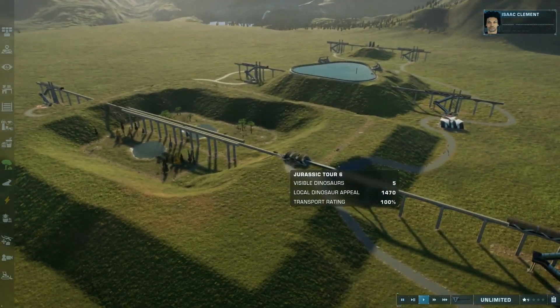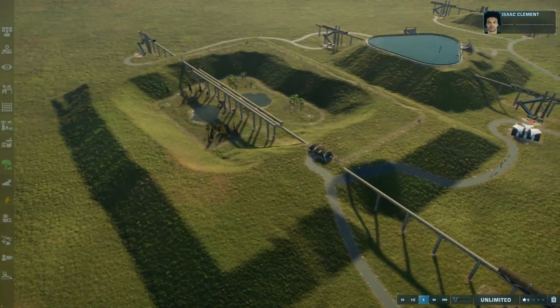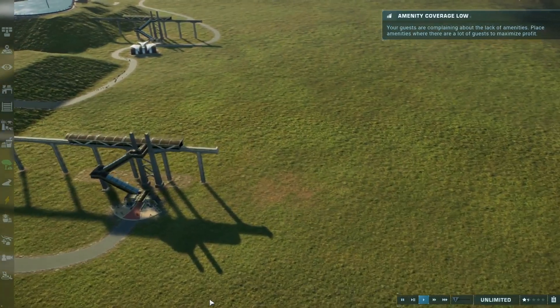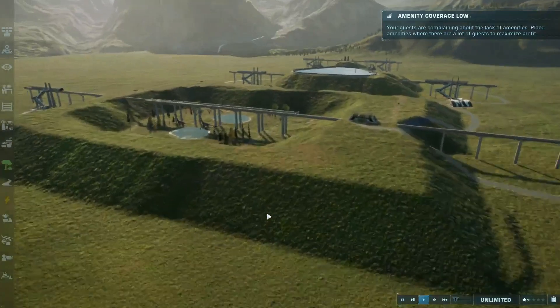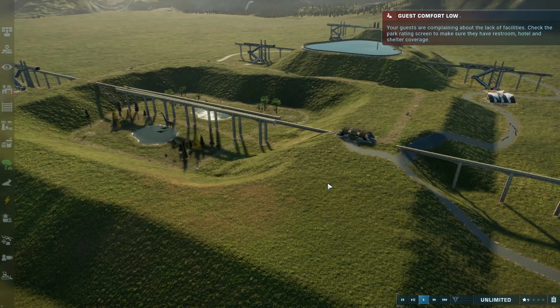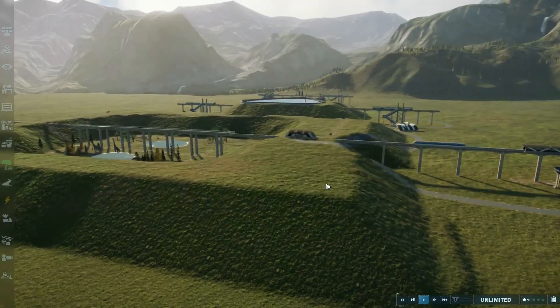If you guys enjoy the video, you guys can subscribe if you want to. If not, just leave a like if you guys actually love this tip and it works for your park. You just gotta take down a monorail, do one monorail length, put down another monorail, and yeah it looks pretty cool. I will be back with you guys in a couple of hours because I am going to be doing the Dino Rex park. I hope you guys enjoy the video and I will see you guys in a couple of hours. See ya!